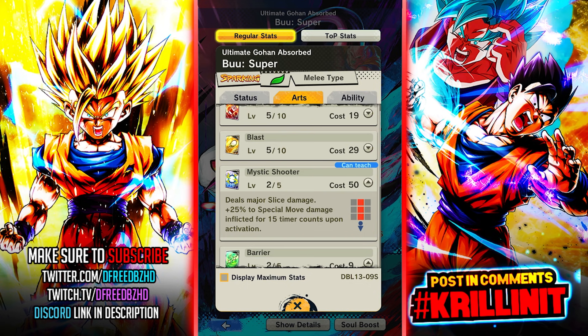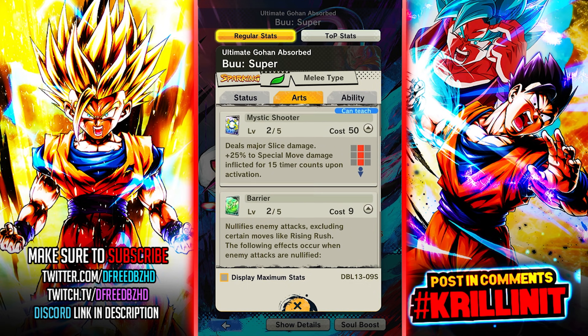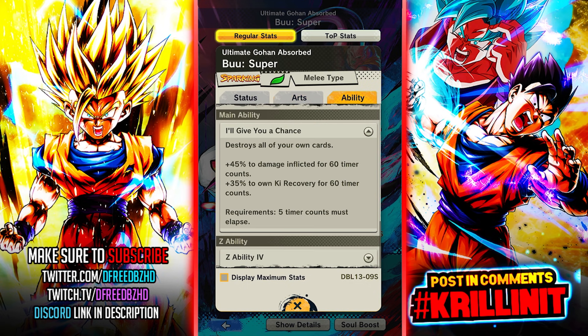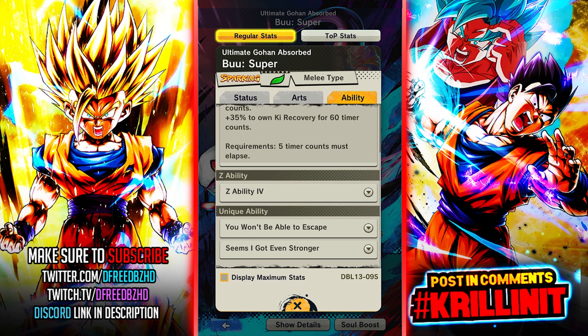His blue does major slice damage and gives him 25% - if this was immense it would hit really hard, but by today's standards major just isn't doing it. He has damage and ki recovery here while destroying his own cards at 60 counts - you need five counts to use it. You pretty much want to use this ASAP, basically as soon as you run out of cards on your first switch in with him.